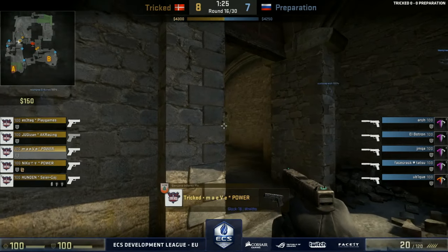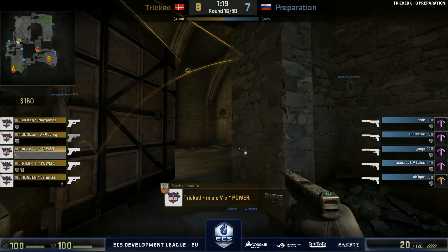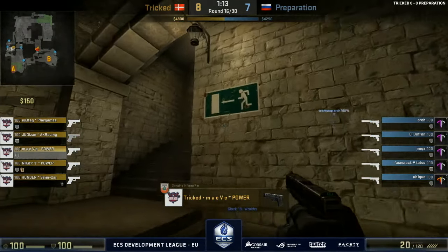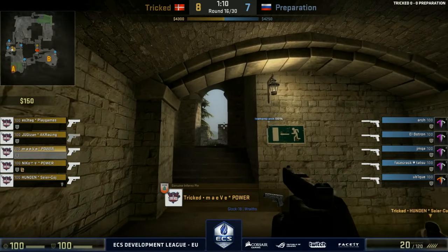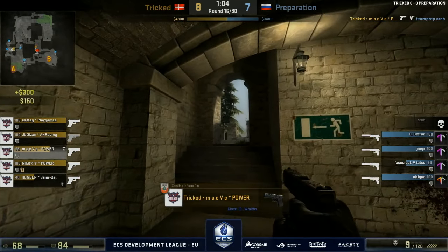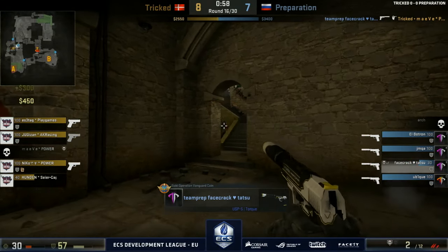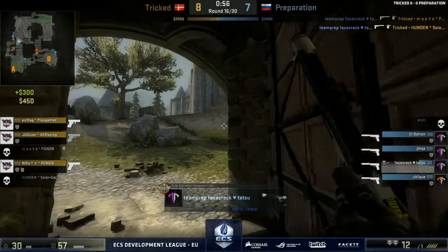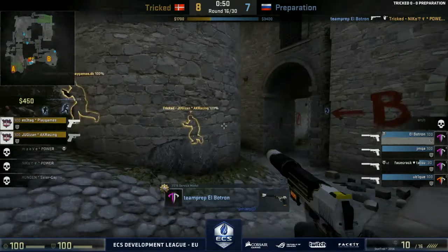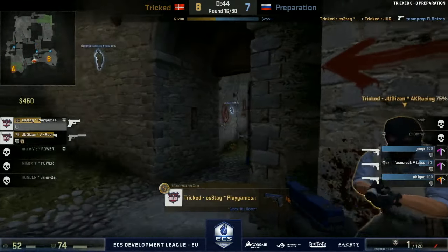We'll see if Tricked can identify the setup of the CTs — four people towards A, two long, one mid, and one potentially rotating to check connector. Ubik has been left alone with a lot on his shoulders over towards the B bomb site, where Tricked are mostly hanging out. Arch spots it — might be baiting — he goes down, but Jumka is there in support. Facecrack coming in as well. Hunden somewhat stuck, and this may lead the charge towards B. An instant flank coming in from Preparation — Patron around the connector area, getting a frag. Running out of bullets — two players remaining for Tricked.